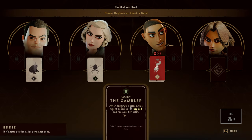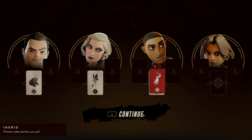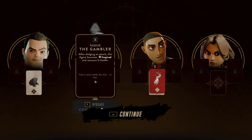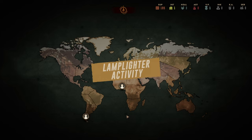After dodging an attack this agent becomes Inspired and recovers five health — well that is fantastic. I think this will last three more rounds. Practice makes perfect, you see. Okay, we've got some health recovery mechanic on our frontliner, which is good.